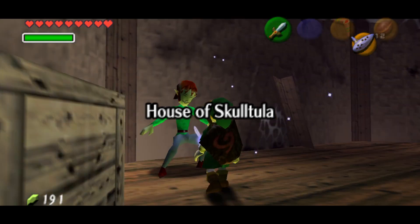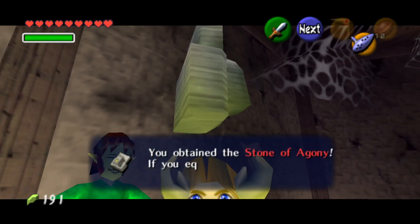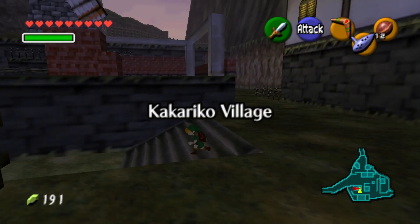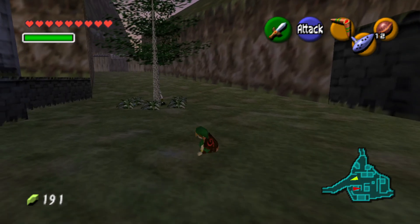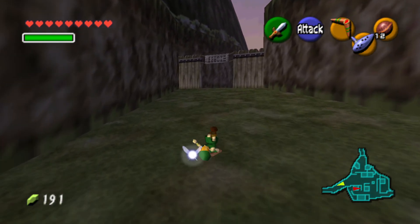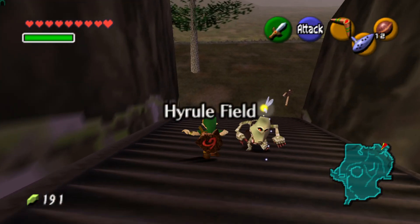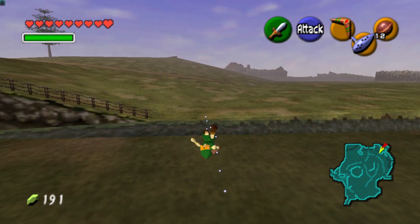We'll talk to this guy over here. 'The curse has been broken — thank you. Here's an award for you.' We get the Stone of Agony, which is neat. There's one last thing I want to do as well. My controller just rumbled because there's a secret over there, which we already checked out actually. We are going to the Lost Woods, and then we'll end off. Next time we'll start by going to the Temple of Time.